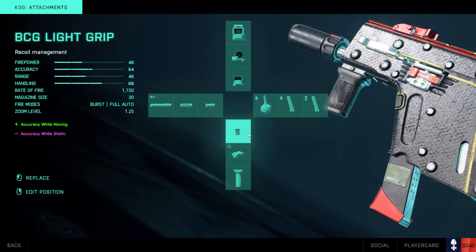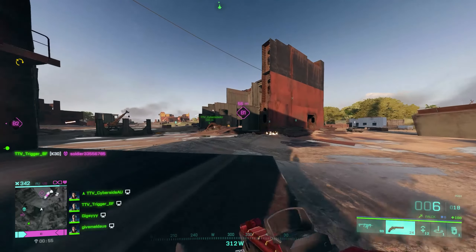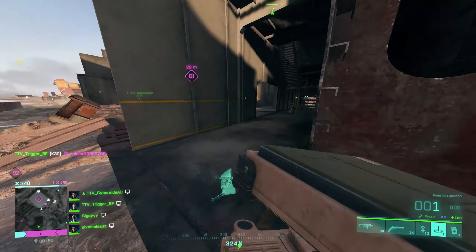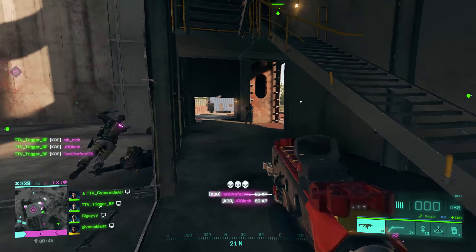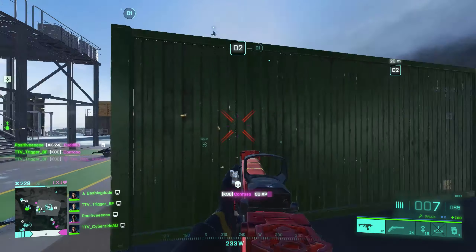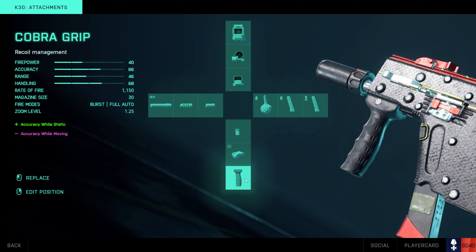Next up we have the underbarrel attachment. The BCG light grip is the best option here. You will very rarely be standing completely still when using the K30 — you're more likely to be making the most of its high mobility by ADS strafing and jump peaking. The increased accuracy while moving provided by the BCG light grip will allow you to take full advantage of the K30's mobility. I then recommend selecting the LS1 laser sight in your second slot, as combining the laser with the standard drum mag makes for a very powerful hipfire at close quarters. The Cobra grip is a solid third slot option to improve accuracy if static, though you'll likely rarely need it.